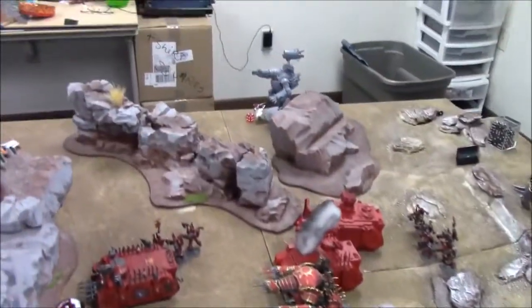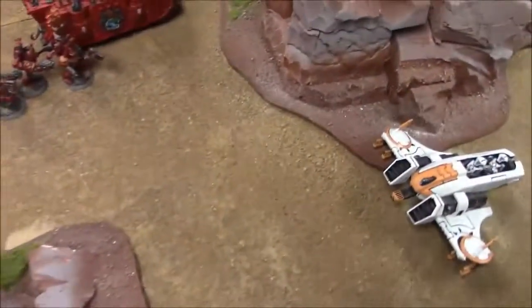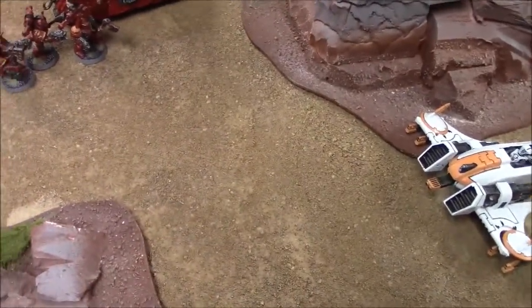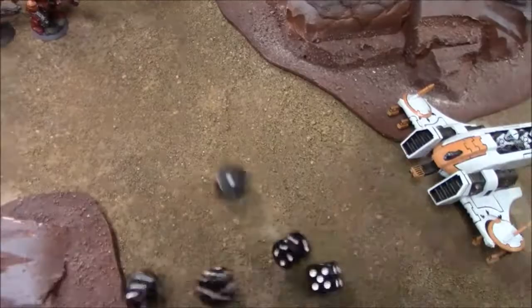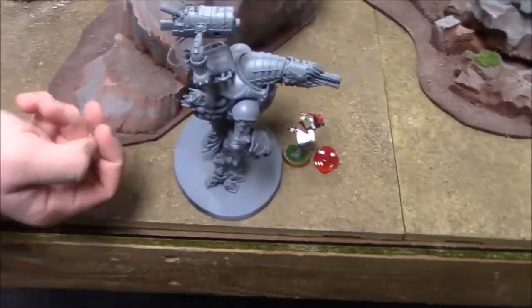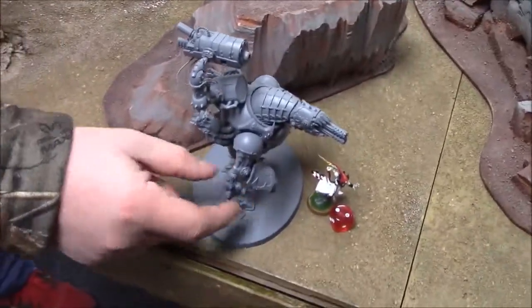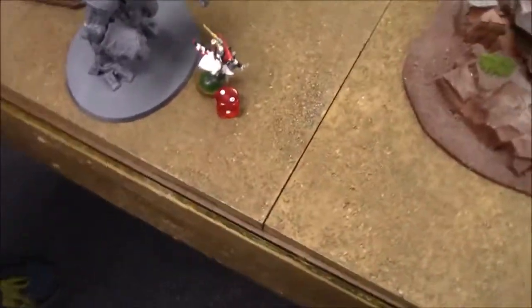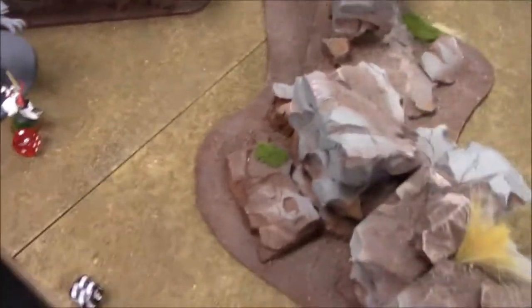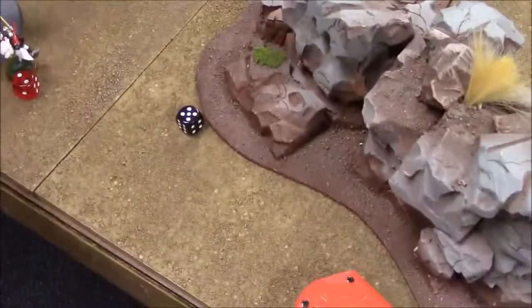Assault phase: Solitaire goes first with initiative six. Needs two sixes with the Harlequin's Caress to take out the Forge Fiend — gets them, it's wrecked. Solitaire consolidates five inches. Tau/Harlequin movement: reserves roll — troops, portal, Contemptor, transport, and bikes all come in. The tank does not come in.